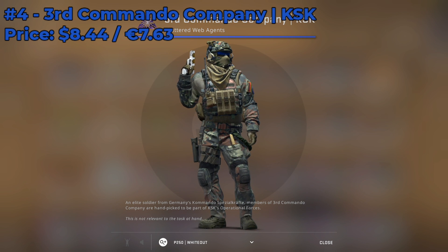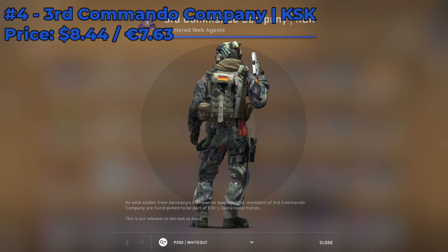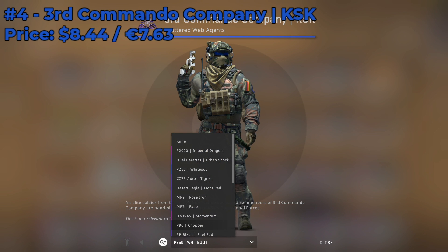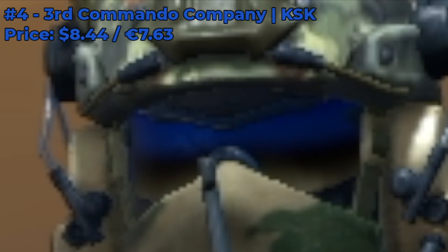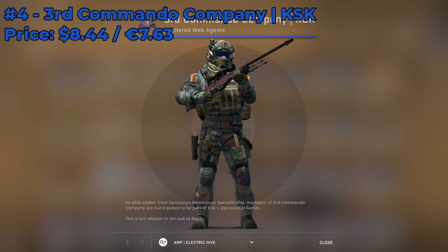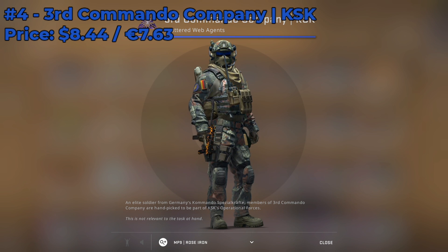Moving on to number 4 on our list, we have 3rd Commando Company KSK. He's currently going for $8.44, and I'm really just digging his camo outfit — it looks really nice. He's like bundled up for the winter, all ready for the Arctic, rocking some really cool blue shades. His helmet is pretty cool as well. He is a bit pricey, so you may have to wait for his price to go down, but definitely monitor it and pick him up when it drops.